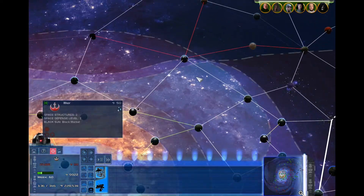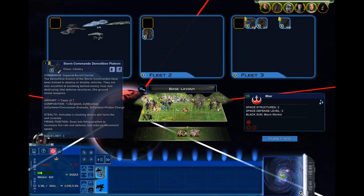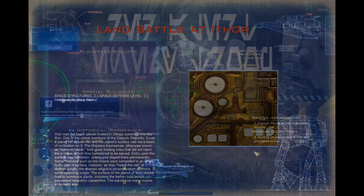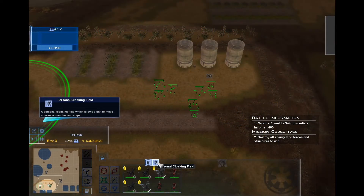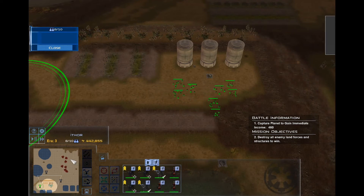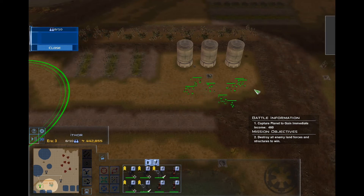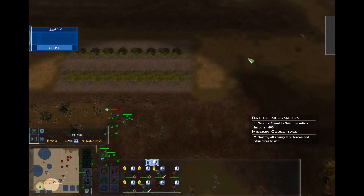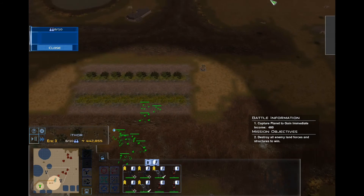Once your troops have arrived, drag them onto the planet to initiate a raid. This raid now becomes like any other ground battle but with a limited number of units capable of stealth. The key component to raiding is the stealth units' abilities, mostly referring to the stealth ability that makes the squads invisible. All three of the units I recommended have this ability, so you can use them in tandem to sneak past the enemy and engage their buildings.